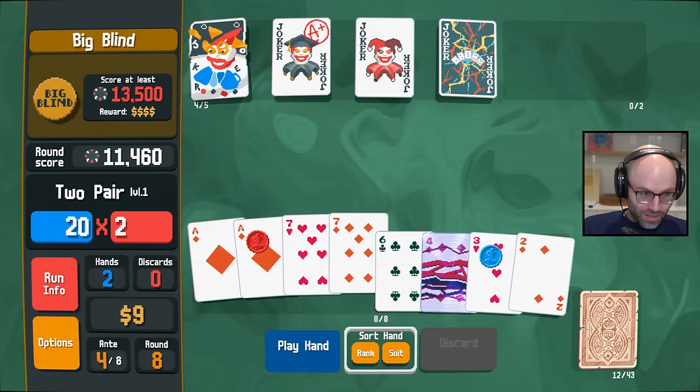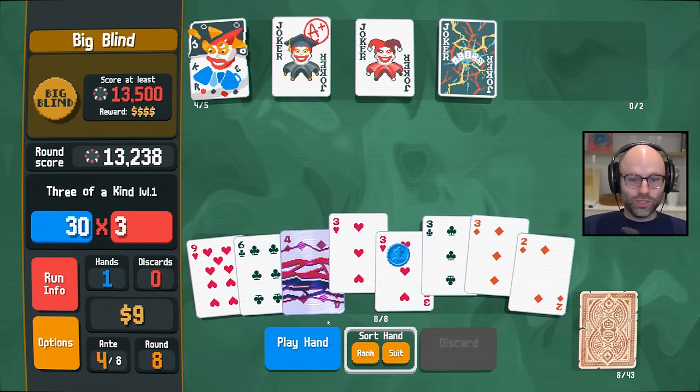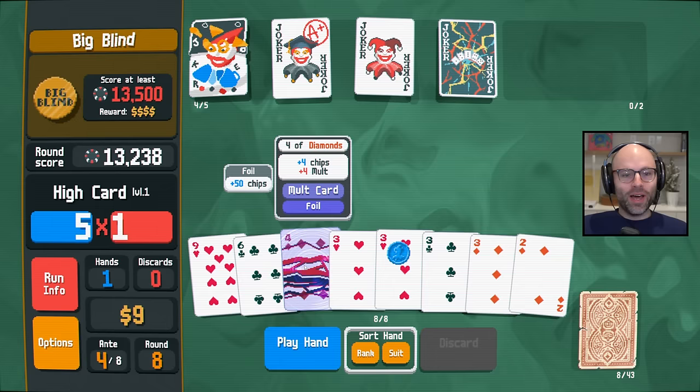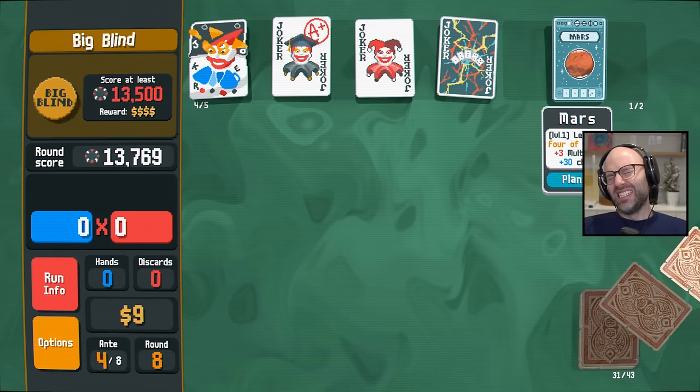Ace, ace, seven, seven — what was I thinking? This has got to get us there. I don't know if it does, man. What about a four? It's 50, 60 chips times five mult at a minimum. And then we get the extra four off of it — the planet could change our life.